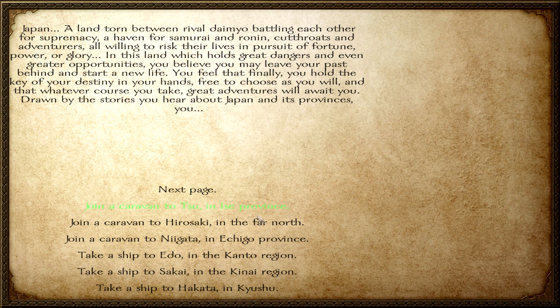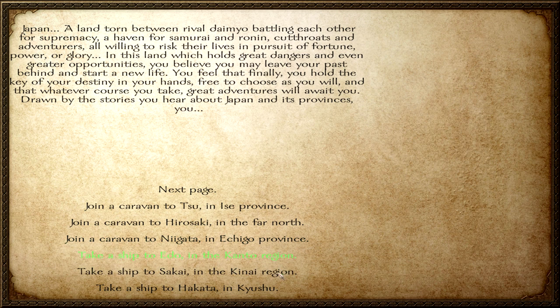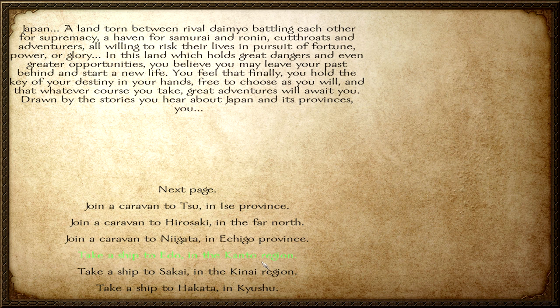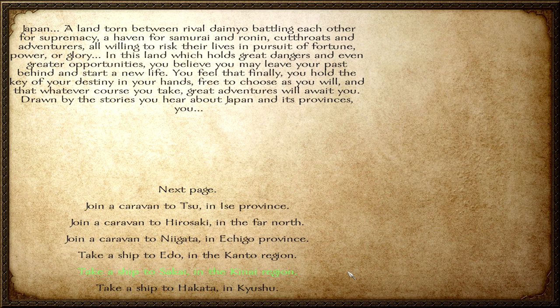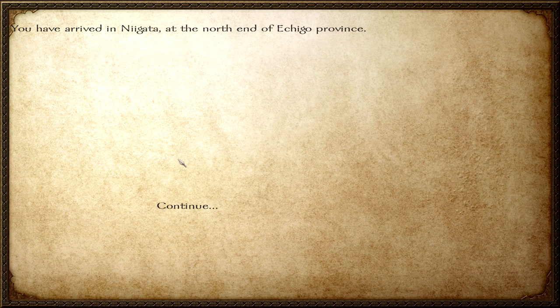The plan is the same — we'll start off in Niigata on Echigo province, just like last time, because Kinai and Kanto both have very dangerous rebel parties going around. Those are really not fun to meet even in later stages of the game. Niigata in Echigo province — it's at the Uesugi lands, close to the Takeda I think. That's a pretty good start point. You have arrived at Niigata at the north end of Echigo province.